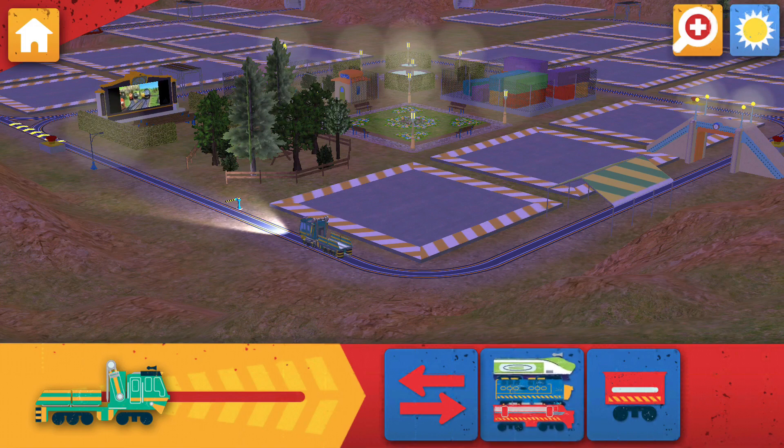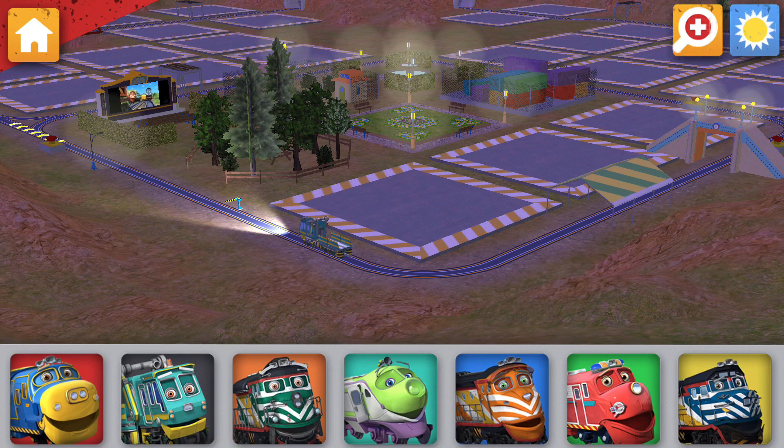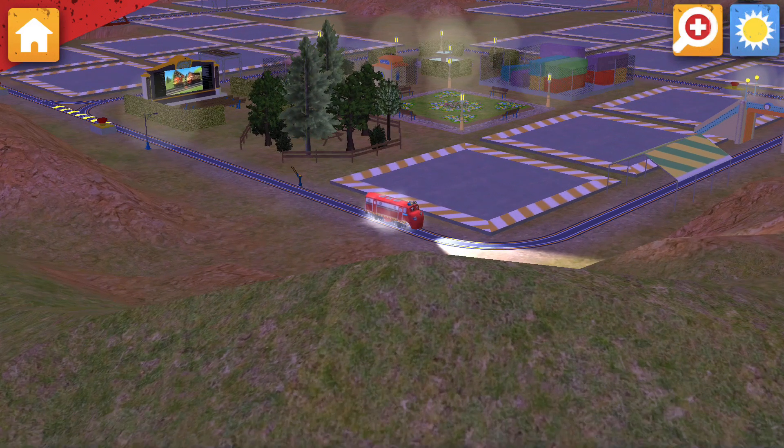Tap this button to choose a difficulty, trainee. Let's get to work. Choose your Chugger. Wilson!